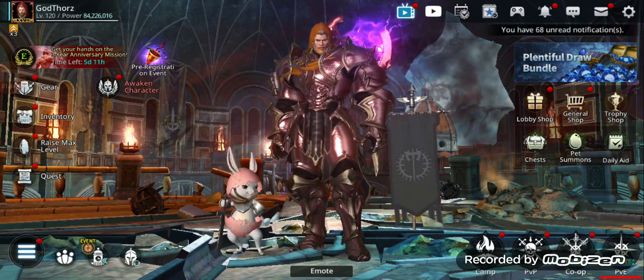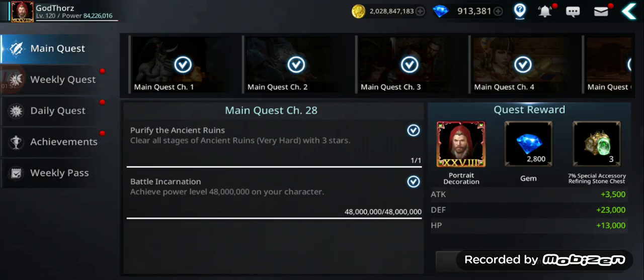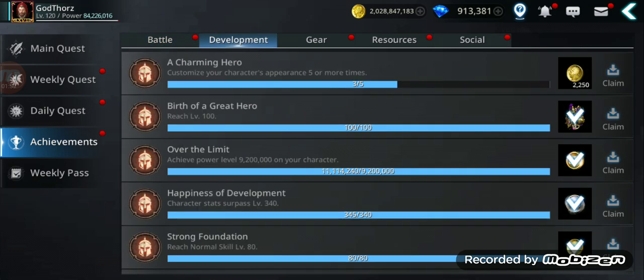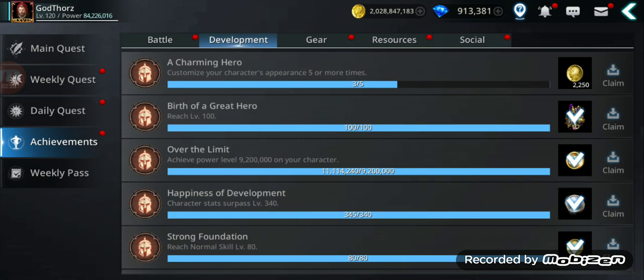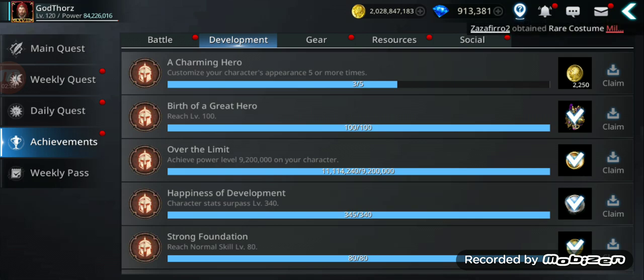One easy way — if you're a new player especially you should check this. Go to Achievements, then Development, and find 'Birth of the Great Hero.' If you reach level 100, you get one free rank L gear chest — it excludes Knights of Lundell but can give a weapon, armor, or accessory, either PvE or PvP. Since you have seven characters, that means seven rank L gear chests.